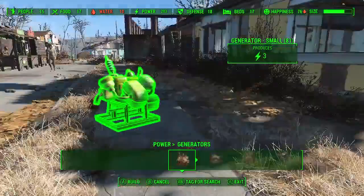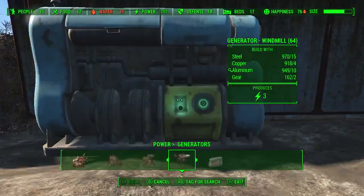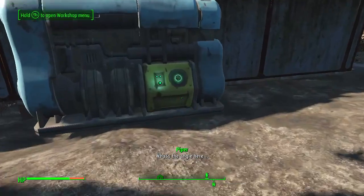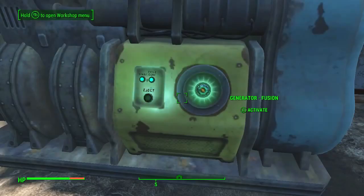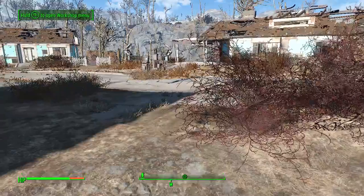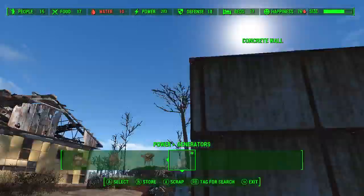We got new things to power. You're looking at one right there — over here you have the Fusion Generator. Takes a few things. You can turn it off, turn it back on. You can't take the Fusion Core out of it. It produces a hundred power, so it's pretty ridiculous. It takes a lot of material, though.